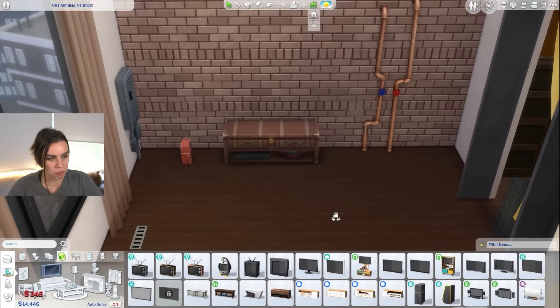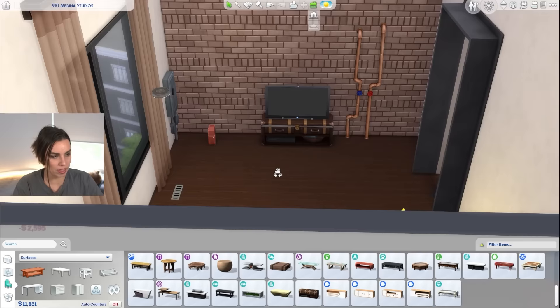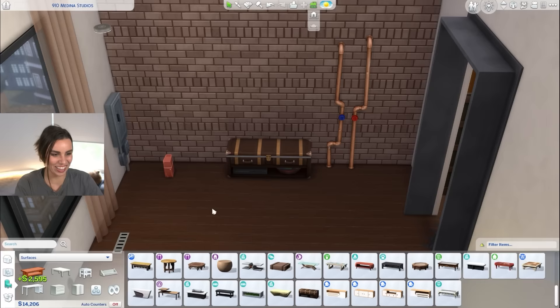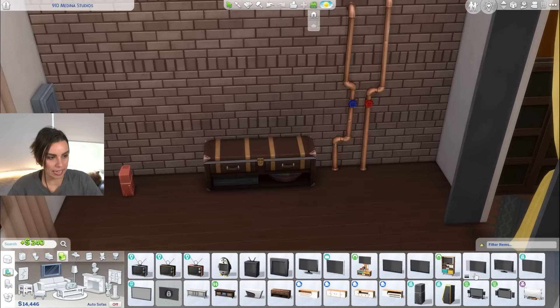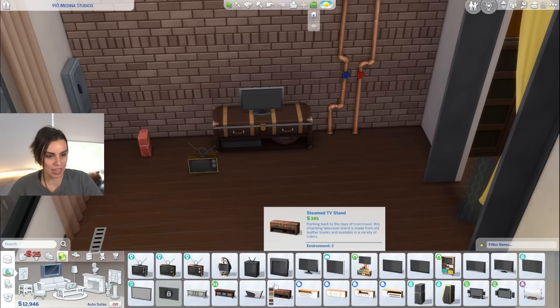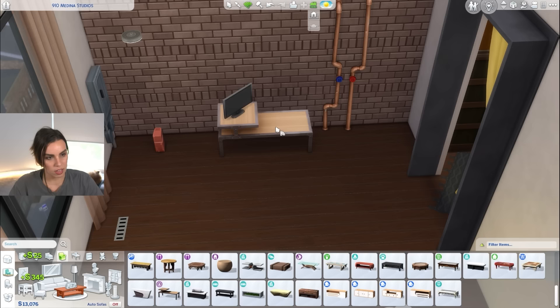Or we could go for a more modern look — more of a casual look where we just put a TV on top of this unit from base game. Or there's this one that's a little bit more — it's not going to fit on there. We could just go a smaller TV. Salem might like a little vintage TV actually — although it's very kiddie looking, so maybe not. There's just so many options. I do kind of like the idea of this — I think we're going to use it.